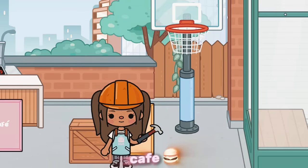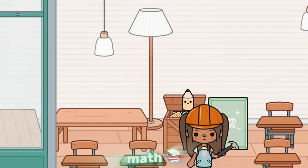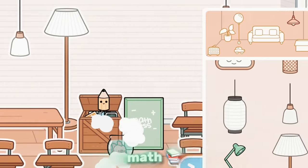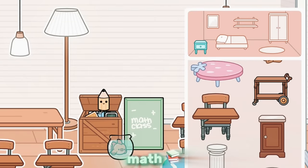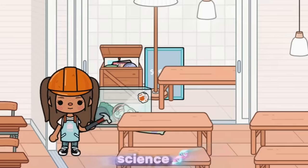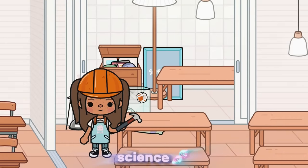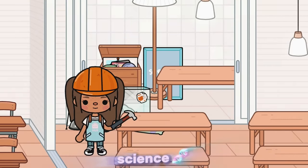Over here is the cafe - I just put a grill and a table down and we'll probably add some tables around it. Over here is the gym and I added a basketball hoop. This way is math class - I put a teacher's desk and a few desks for the students. If you want to find that desk, it's in the bedroom section under nightstands and comes with the vintage glamour pack for about a dollar. In here we have science class with double tables, just like in my real high school.